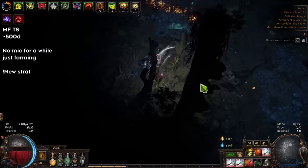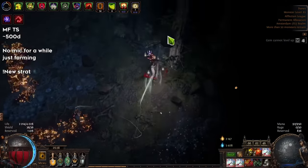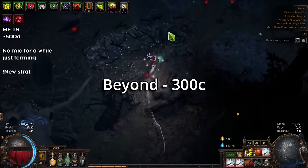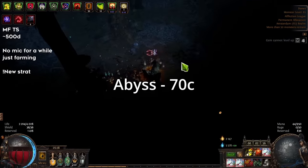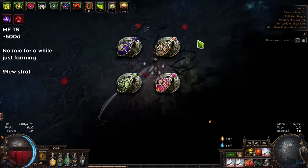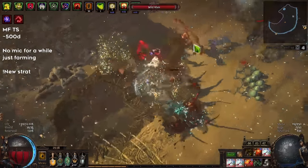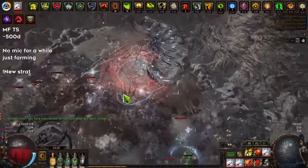How do we scale monster count? The mainstream strategy right now uses things like the enrage strongboxes sextant which costs 150 chaos, the beyond sextant which costs 300 chaos, the abyss sextant at 70 chaos, and then a lot of winged scarabs which are also very expensive. People are also buying eight-mod corrupted Burial Chamber maps, which are also very expensive. So there is a lot of cost and the maps just start costing a huge amount of money.